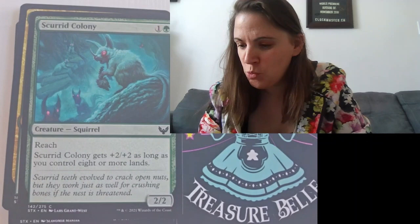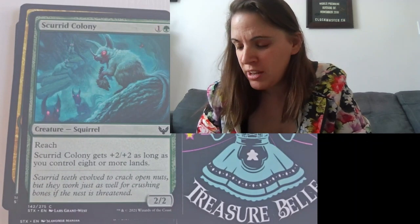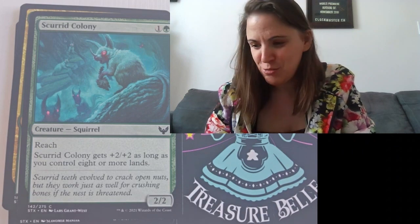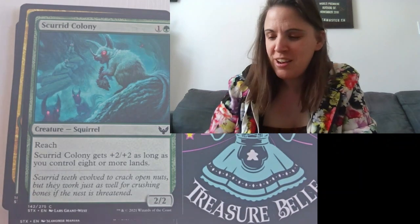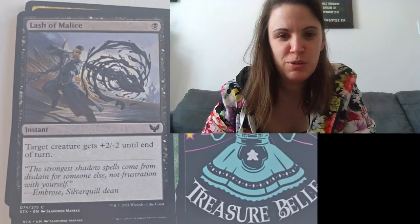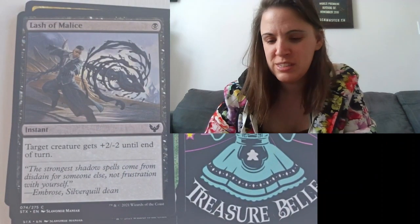Next we have Scurrid Colony, a creature Squirrel with Reach. Scurrid Colony gets plus two, plus two, as long as you control eight or more lands. So it grows with your green growth. Next we've got a black card, Lash of Malice. Target creature gets plus two, plus two until end of turn. That's an instant.